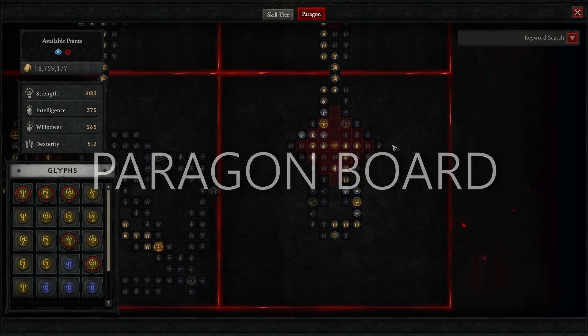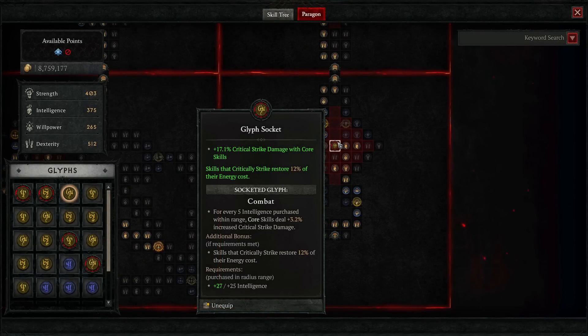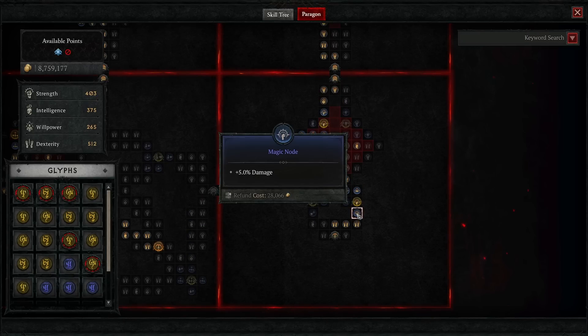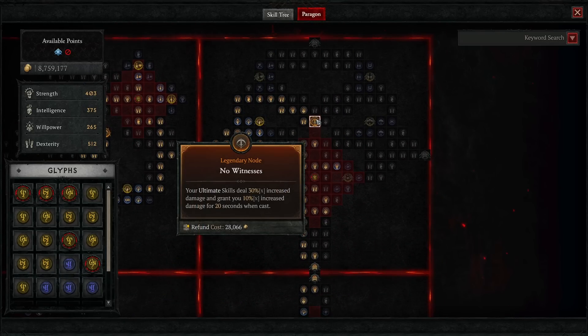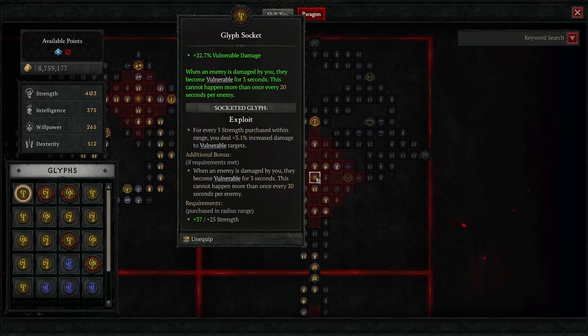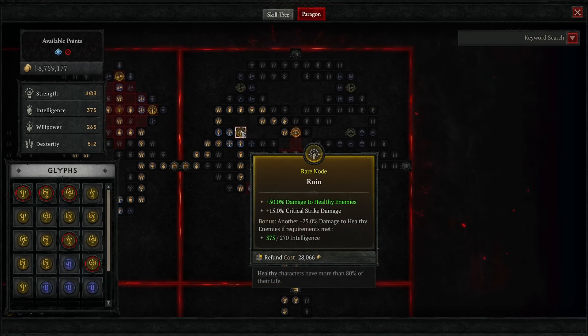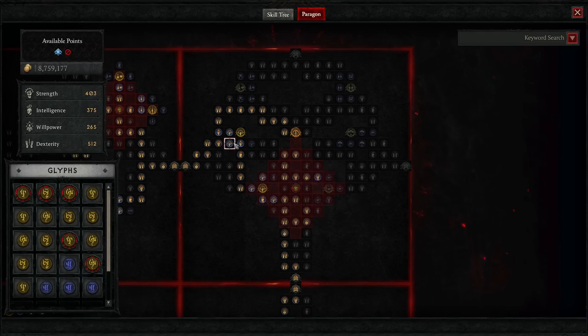For paragon boards, start with the starting board using the Combat glyph — great overall glyph for extra critical strike damage with core skills. Take rare nodes like Prime and Skillful plus magic nodes that increase damage output and maximum life. The next board is No Witnesses — the legendary node makes sense since we use an ultimate skill frequently and run Preparation. The glyph I went with is Exploit, the best glyph for rogue in my opinion: extra vulnerable damage plus a passive that applies vulnerability every time we damage enemies, helping with damage output and making rapid fire self-sustaining by generating energy from vulnerable targets.